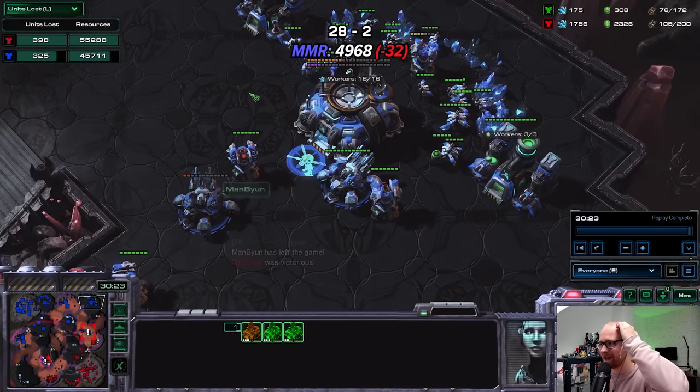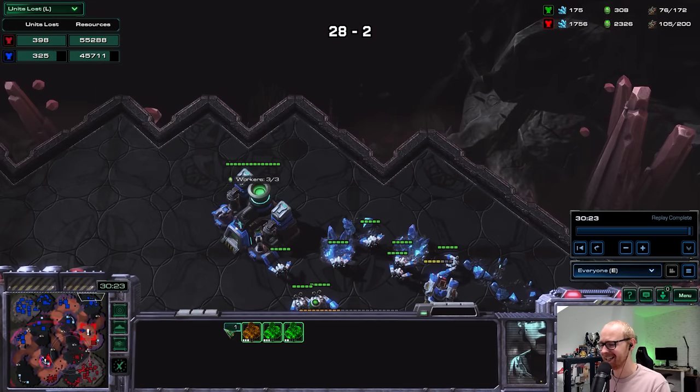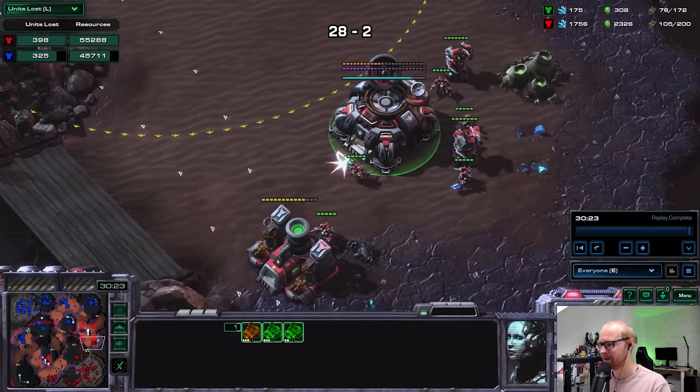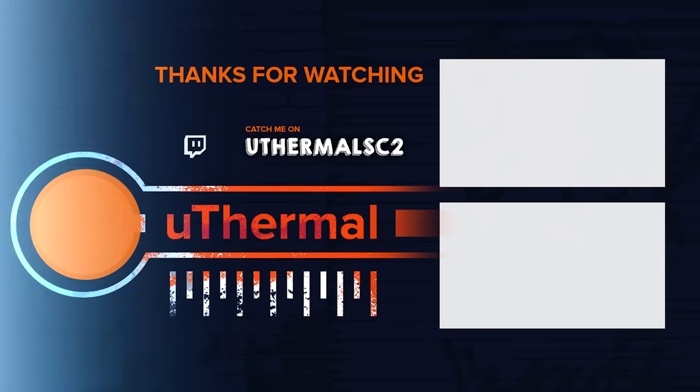He still has a couple battlecruisers left, and that is going to be it — 105 supply on his side. This was 100% the game of the series. An absolutely impossible situation — mass BCs versus ghosts, widow mines, and banshees — and we almost made it happen. 30 supply difference. Maybe I could have saturated another base earlier, but this is going to be it for the episode. Hope you guys enjoyed this absolutely epic Cloaked to Grandmaster game — make sure to like, subscribe, and see y'all for the next one. Adios!